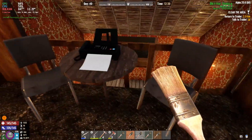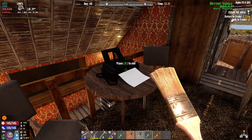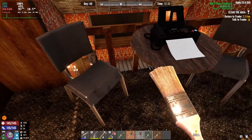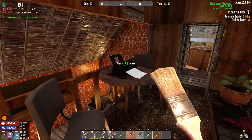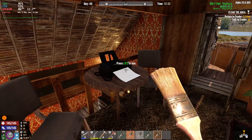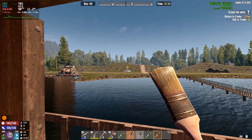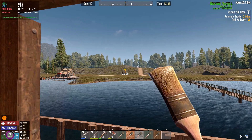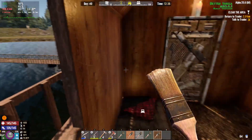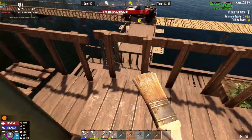Going back inside, this is the little loft area. We've got a fax machine - this is part of the mod, it gives you 20 quests at random or something like that. There's one sitting here - it's a cool thing if you want to do quests but don't want to go all the way to the trader, which is like three kilometers away.